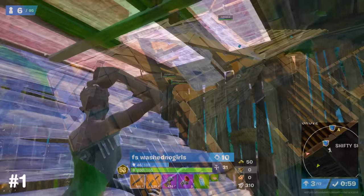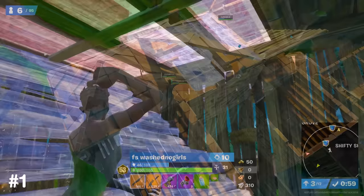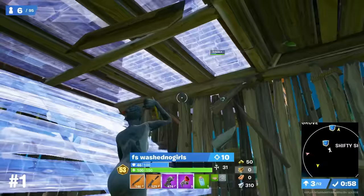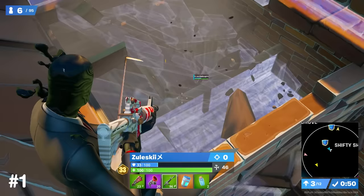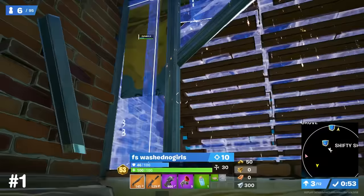He hit a complete minimum with his pump, but he made another really nice play to finish the fight. Jeff attempts to fight the player in that same box, but notices he's elevated up and away from him. The player up above edits his cone so that it's weak, which is a sign that he's going to spray through, so Jeff edits his floor into a half. This gives him the perfect peek on the player up above while staying completely hidden, allowing him to pick up the elim.